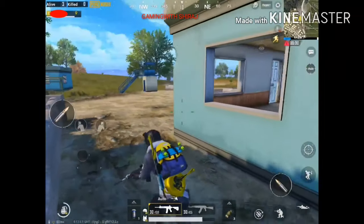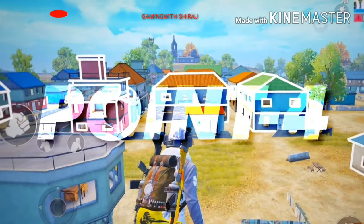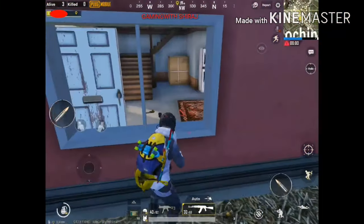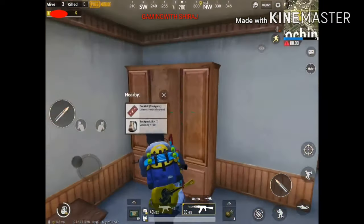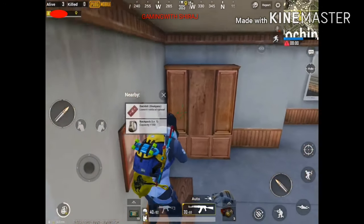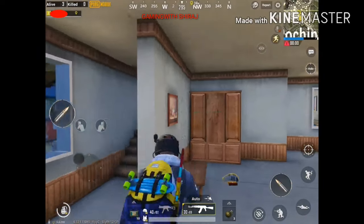You can kill the enemy like this in this house. Point number four: this house is very common. You can find the enemy position like this — once you find the position, you can kill him.